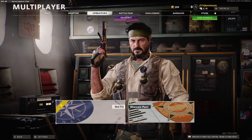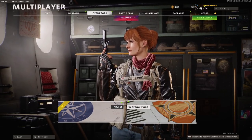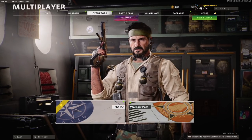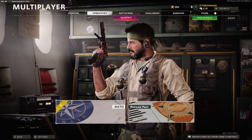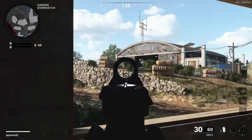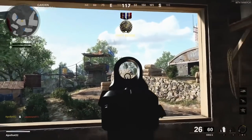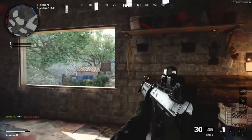This is my NATO character, and this is my Warsaw Pact character — and obviously, just looking at them by themselves, they just look like people with guns. So how do you tell within the game who's on your team? What I'm going to do is let you watch the gameplay first, and then try to spot who's the enemy and who's the friendly player, and think about why — and we'll analyze it afterwards.